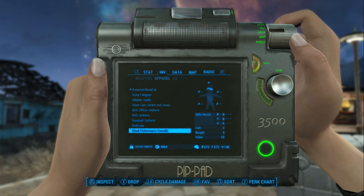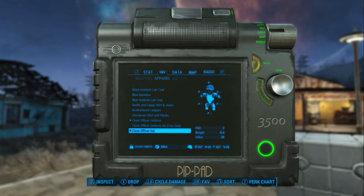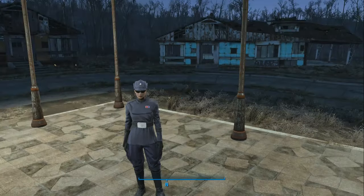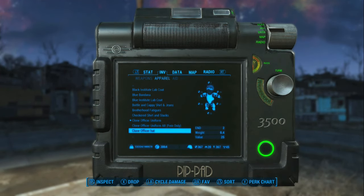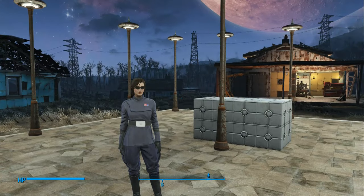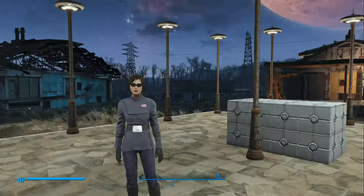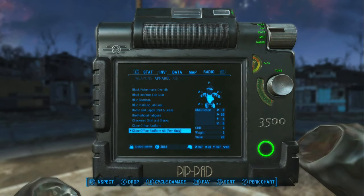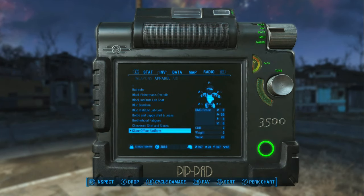I still have a bunch of junk from previous testing, so we're going to have to scroll down. Let's try the clone officer uniform — with the hat. Gotta have the hat, right? So that's the clone officer uniform. Let's push her out this way a little bit. That's with the hat — how does that look without the hat? The hat looks kind of dorky. Let's try the female only. Her hands disappeared — actually, her whole arm disappears.